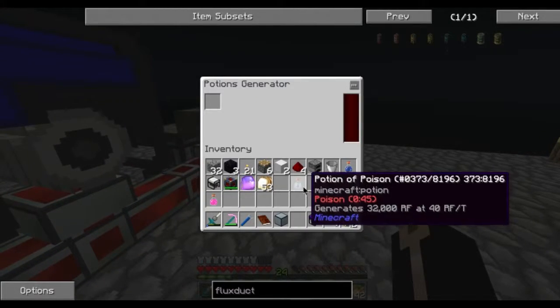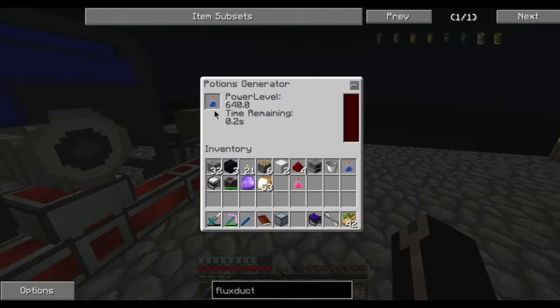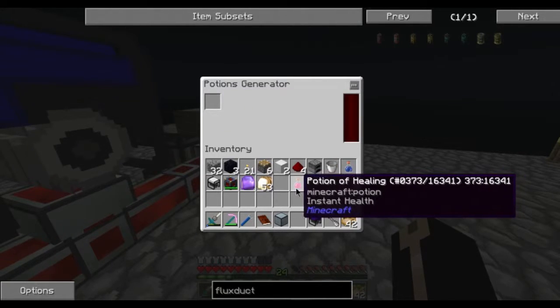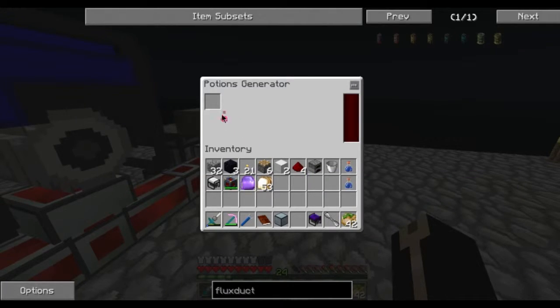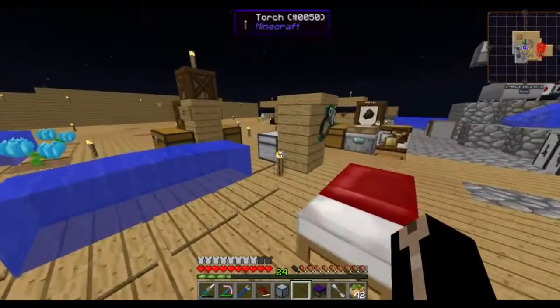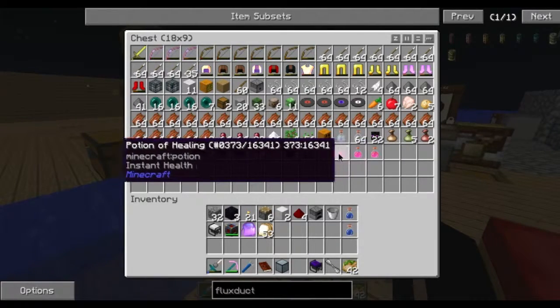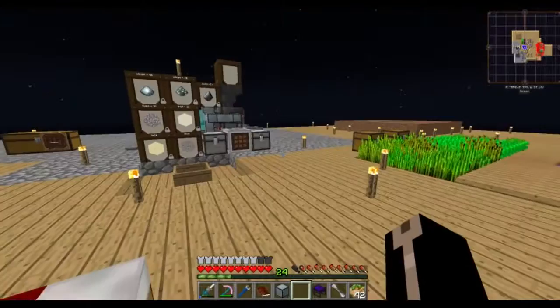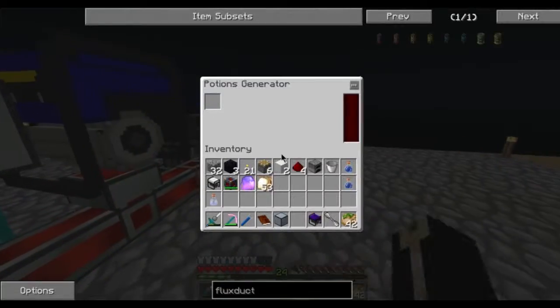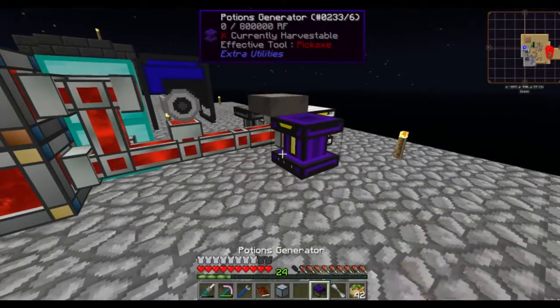So we have a 45-second potion of poison, which is 640 RF a tick. Wow! And then we have a potion of healing, which I don't think is the right potion because it doesn't work. I can just put another poison one in there - 640 RF a tick for five seconds. That is a very small time frame, but it's cool.